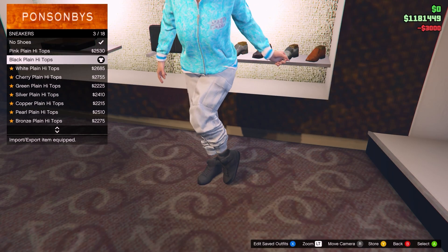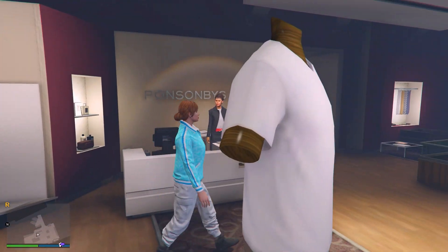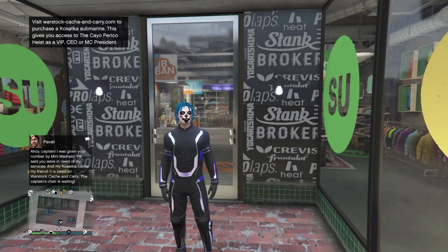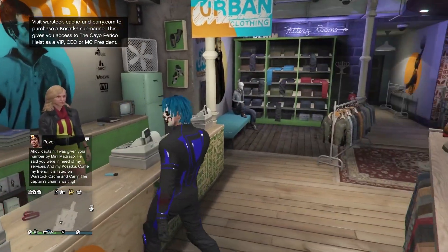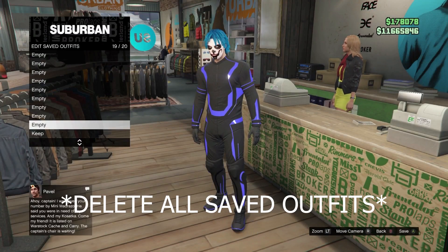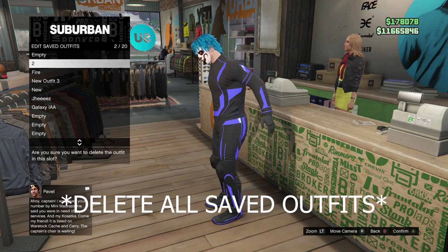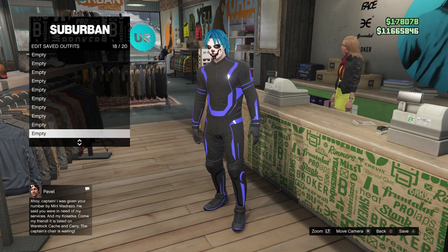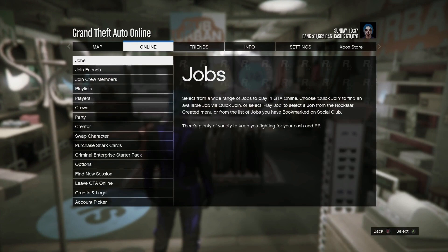Okay, that's it for this method. Now let's get on with the second method on how you can get the white joggers for the male character. To get started, come over to any clothing store and equip the outfit you don't want to lose and save all of your saved outfits, as this is again going to be a transfer glitch. Once you've done that, open up your pause menu, go to Online and go to Swap Character.